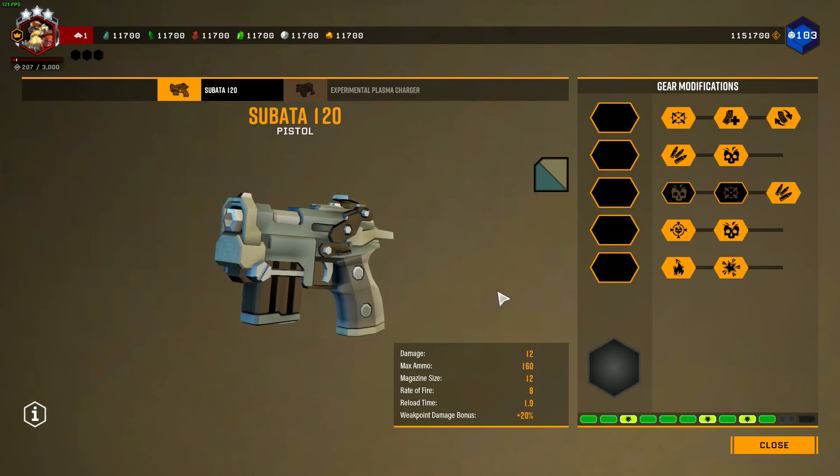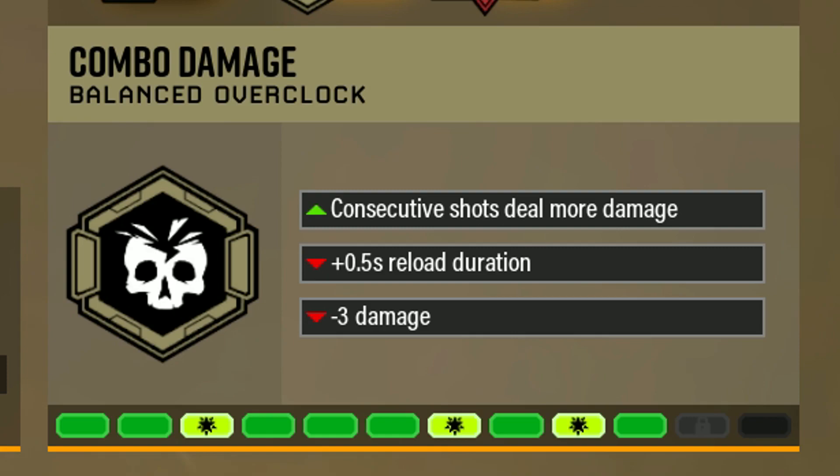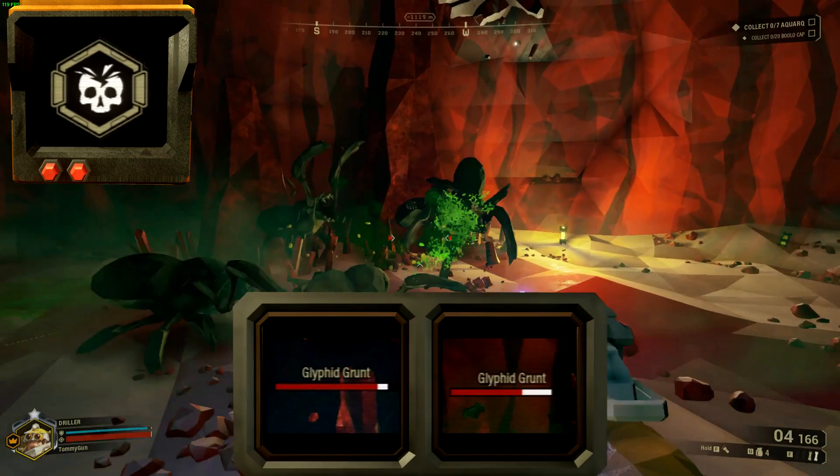Next it's Subata's overclock, Combo Damage. It's a balanced overclock offering an increase in damage to consecutive shots, but comes with penalties to reload time and base damage. It's hard to tell by how much the damage increases, but here's a damage comparison between the first bullet and the last bullet. It was — guess what — cut due to technical issues.